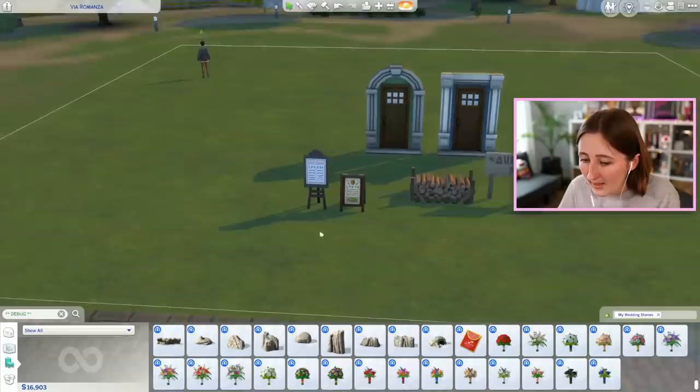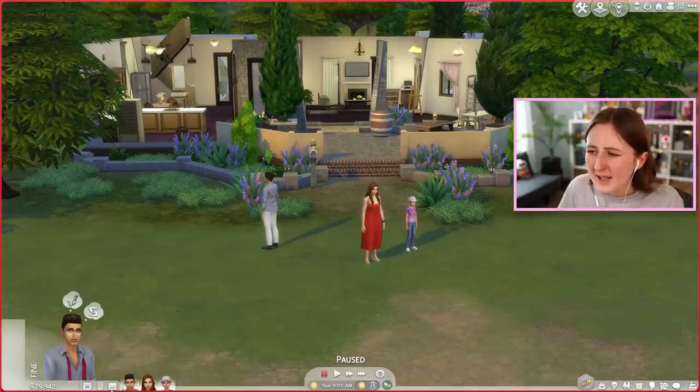There are also some doors that are debug — so they're fake, you can't actually use them, but they're decorative. And you can also access a bunch of huge rocks and all of the bouquets from gameplay in debug.